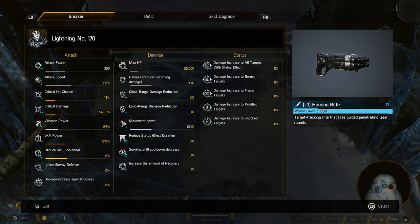Weapon power — like I said, that's going to affect how hard you're hitting with your actual weapon. For example, my homing rifle is going to do a certain amount of damage. If I boost it all the way up to say 500, it's going to do roughly five times the damage, give or take. Skill power — if you're going for a big build revolving around damage from your skills, you're going to want to chuck quite a bit into this because it's going to make everything much more damaging. Just underneath that we've got reduce skill cooldown.